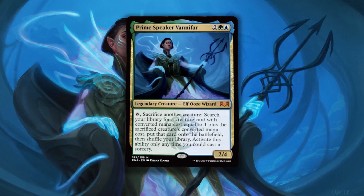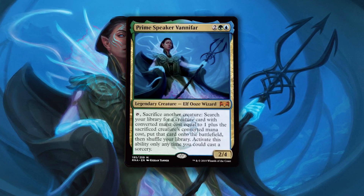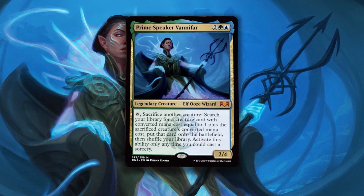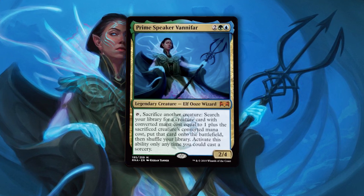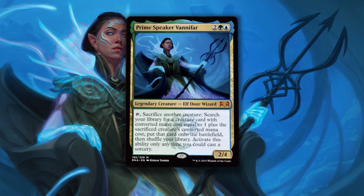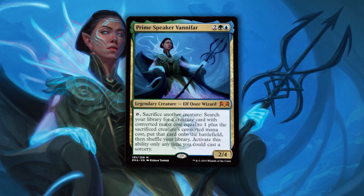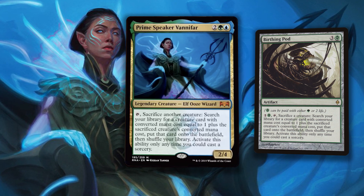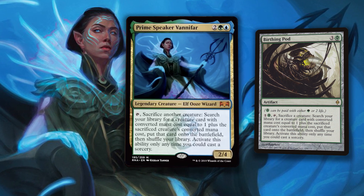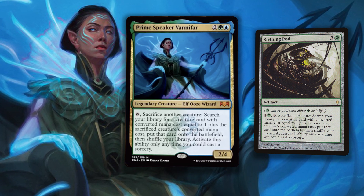Prime Speaker Vanifar costs two of anything, one green and one blue for a 2/4 legendary creature — Elf Ooze Wizard. You tap and sacrifice another creature to search your library for a creature card with converted mana cost equal to 1 plus the sacrificed creature's converted mana cost, put that card onto the battlefield, then shuffle your library — activate only at sorcery speed. This is Birthing Pod on a stick, but with one major difference: Vanifar's ability doesn't cost a single mana to activate. Simply tapping her and sacrificing a creature will do, and that's how this deck gets so outrageous.